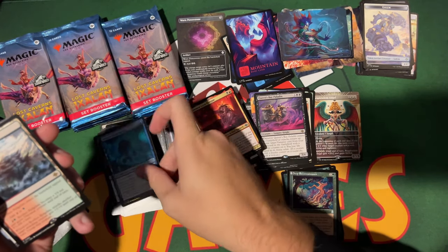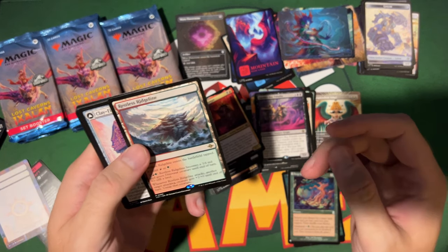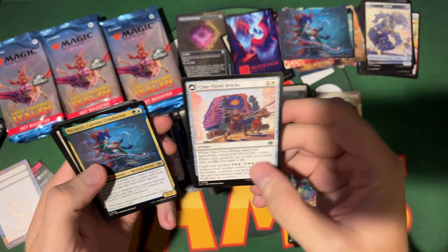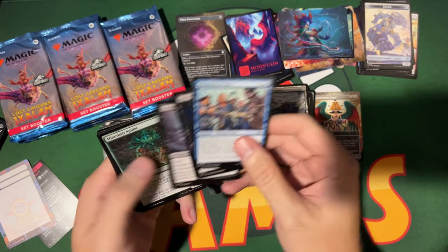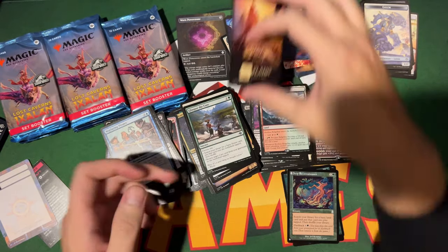Speaking of dinos — Dracosaur! Is that the dragon-dinosaur? A Restless Bridgeline — I do like those restless lands. The blue-white restless that can fly is really good. Hey, Plains with a dinosaur in it — that was meant for me!